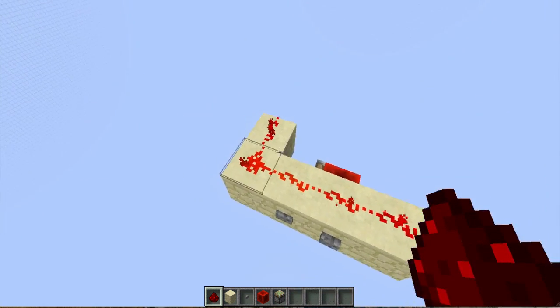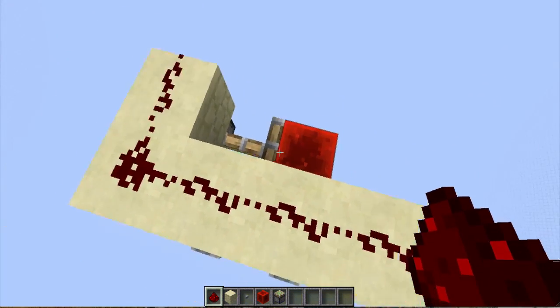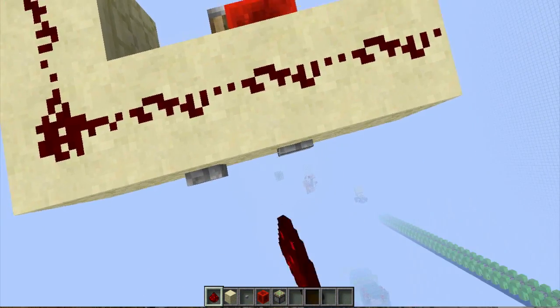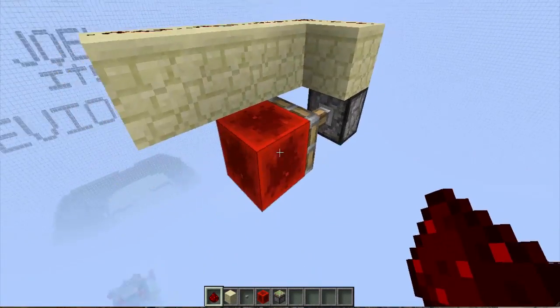We can place that again. It's not like a T-flip-flop. And this could be used for a very, very resource-light and simple RS latch.